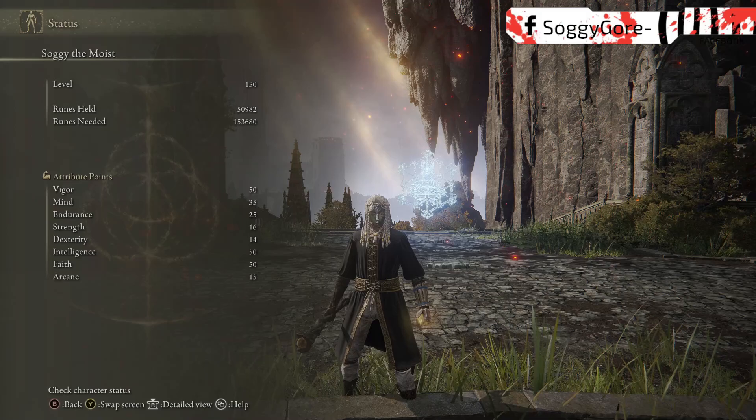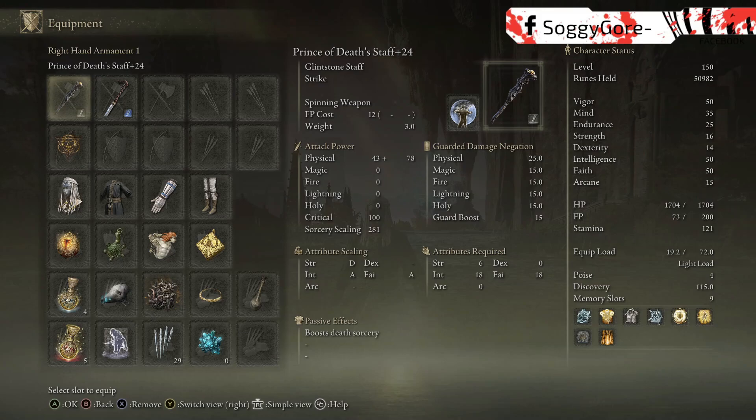Intelligence and faith both are going to be at 50 to get the best scaling for this build. Moving on to the equipment, in the first main hand slot, you're going to want to equip the Prince of Death Staff. We're doing this for two reasons: the first being this staff scales off of intelligence and faith, which will work perfectly for this build. The second reason is it increases damage output of death sorceries, and all we're running is death sorceries. Therefore, every single spell cast will get a damage buff from the staff.